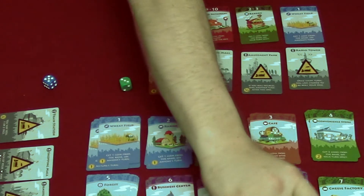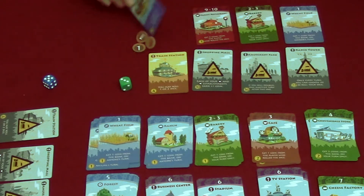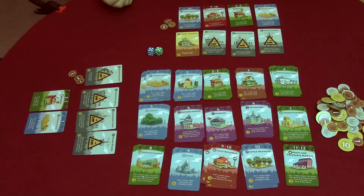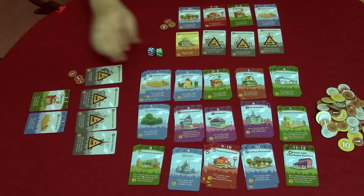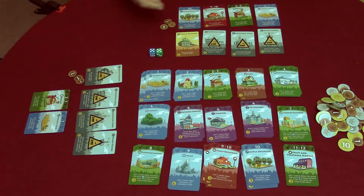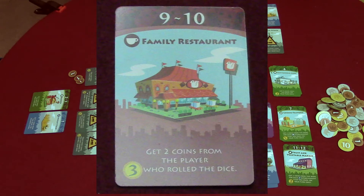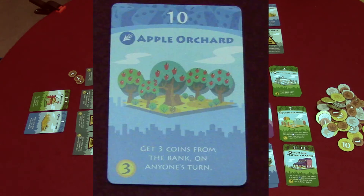Say I had the family restaurant, which activates on a roll of nine or ten, and the apple orchard. If the player rolled a ten, I would have to give two coins to that player because I own the family restaurant which activates on a nine or ten. Then I would activate the apple orchard, giving me three coins from the bank.